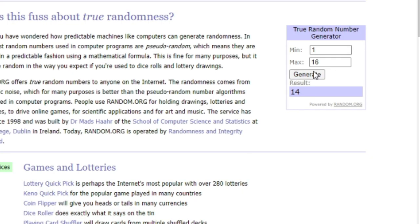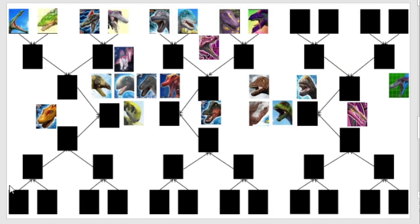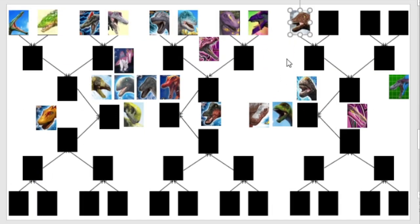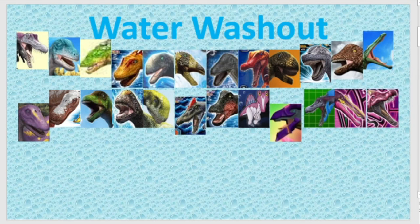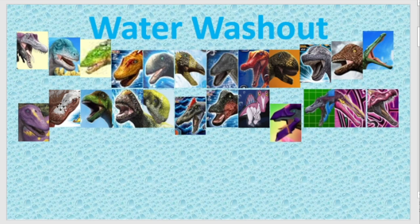Drop that down to 60 and let's carry on. Number seven — that is the Saltasaurus. The Saltasaurus' opponent shall be number eight, the Nomectosaurus. Interesting.